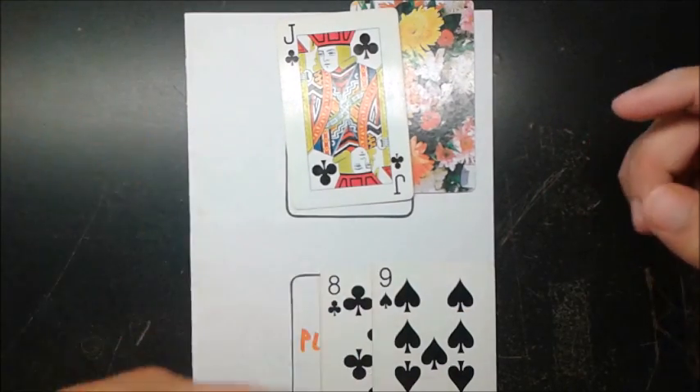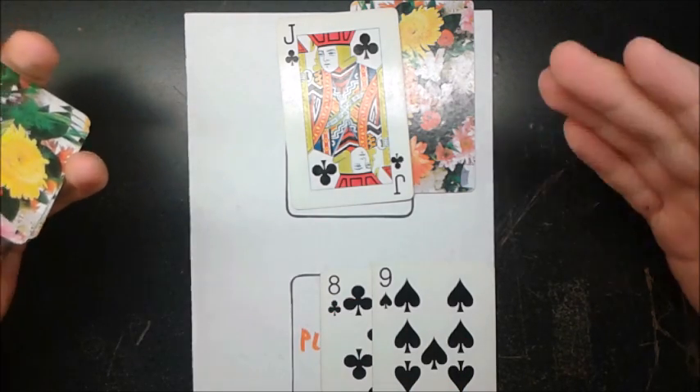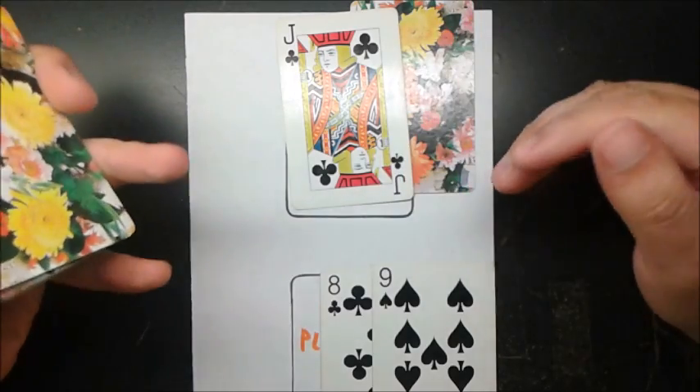The objective — this game is also called 21 — is to try to get as close to 21 with the sum of my cards as possible without going over. But the real objective is to beat the dealer, and we'll see how the dealer plays.